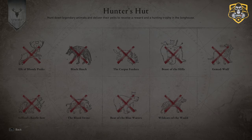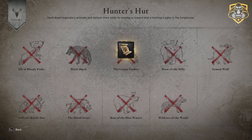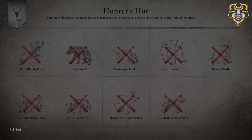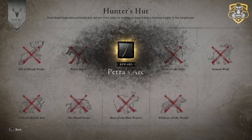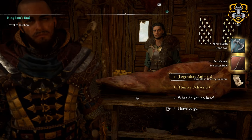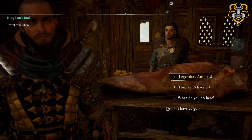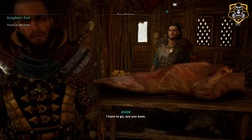Once done, you can turn in the trophy heads and should receive both a predator bow and Vordur's Bite, which is a two-handed axe. There are also other rewards such as tattoos, different types of hair, and different types of decorations you can put around your settlement. But the main things are going to be the predator bow and the two-handed axe — both are incredibly good weapons, and I believe the predator bow is the best in the game.